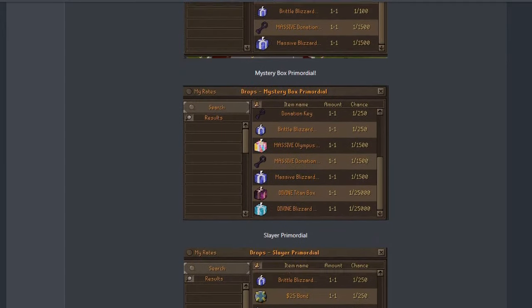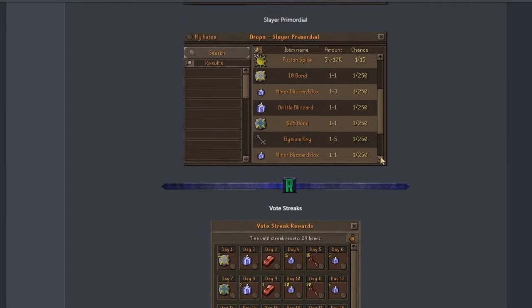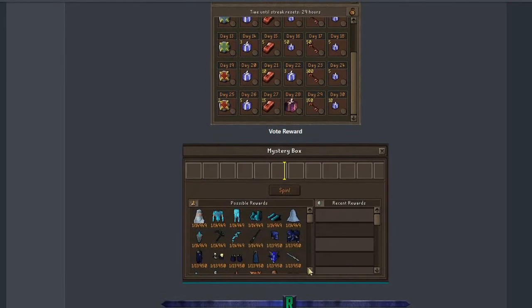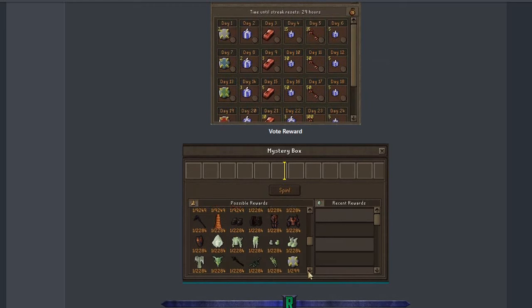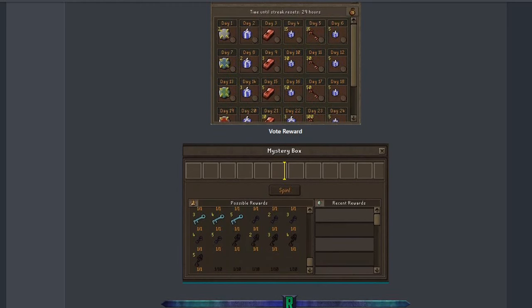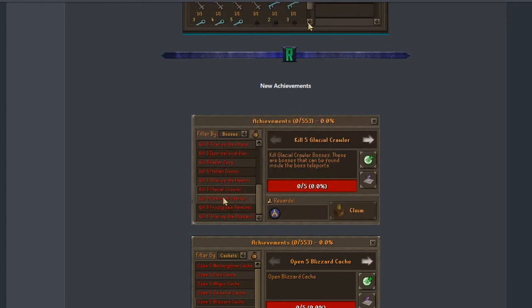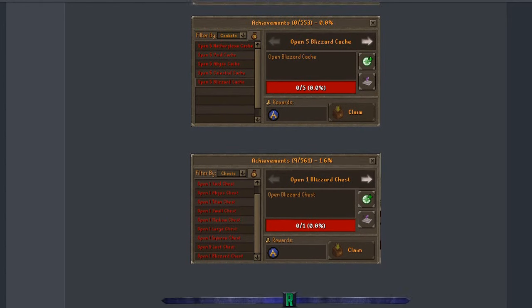On top of that, all these globals were rebuffed - like the divine, primordial, fusion primordial, voting mystery box, and slayer - all those with brand new rewards. Quite sick to see. We have new vote streaks and of course vote rewards, where you can get mystery boxes with lots of new stuff - that's cool. Brand new achievements right there as well, always good to see.